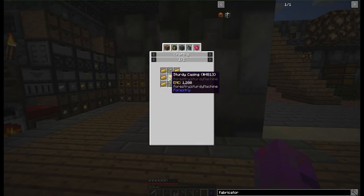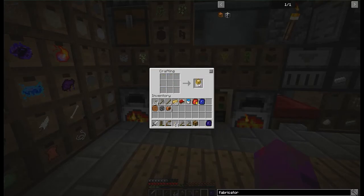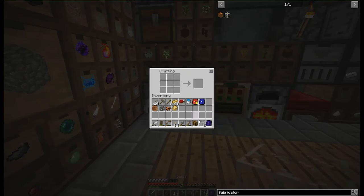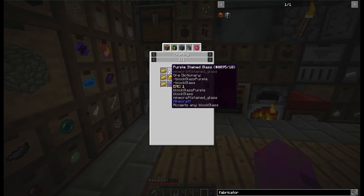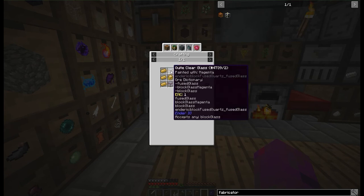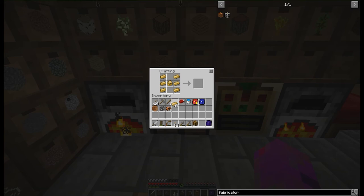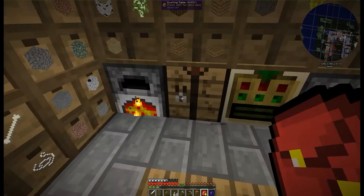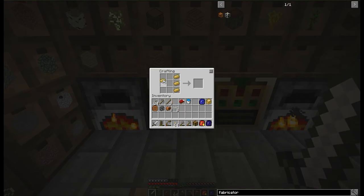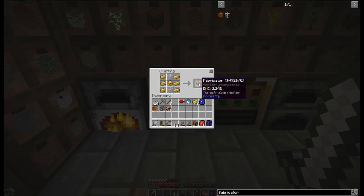So the fabricator is actually the same as what we've already done. I've got loads of bronze on me, so we want to take a sturdy casing and put in a couple bits of glass. I was really quite worried when I first saw the recipes for this, because it didn't show cyan stained glass — it was quite clear glass, which you need the alloy smelter for. But it turns out you can just use normal glass. There's the fabricator. Which backpack has picked up my glass? I literally only want that backpack for torches.